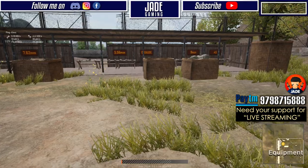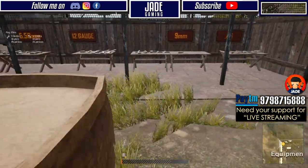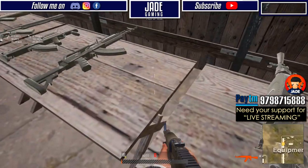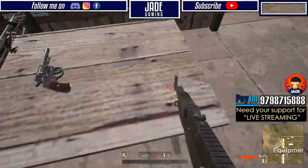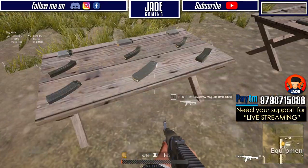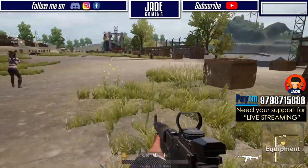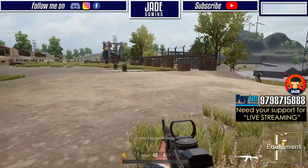Now let me show you what I do to practice and improve my aiming. First, take a level 3 bag, then any AR or SMG that you're comfortable with. Take as much ammo as possible, put an extended mag on it, and take a red dot or holographic scope. Switch the firing mode to single. Now you're ready.